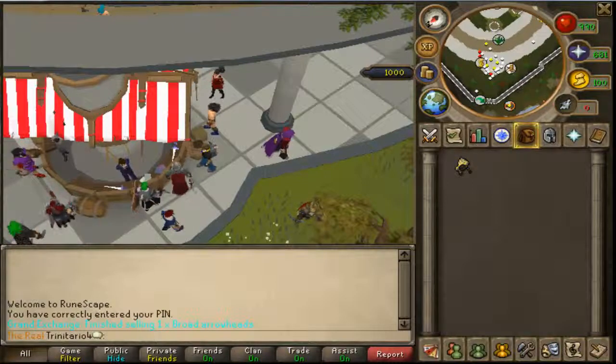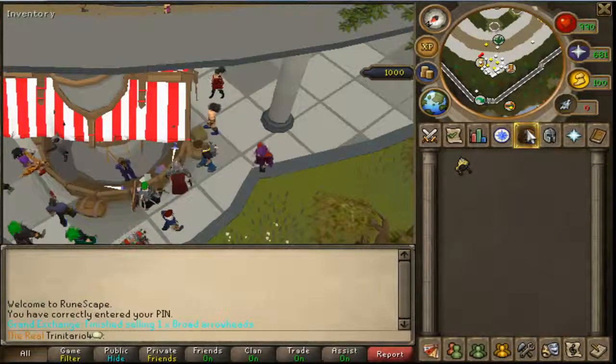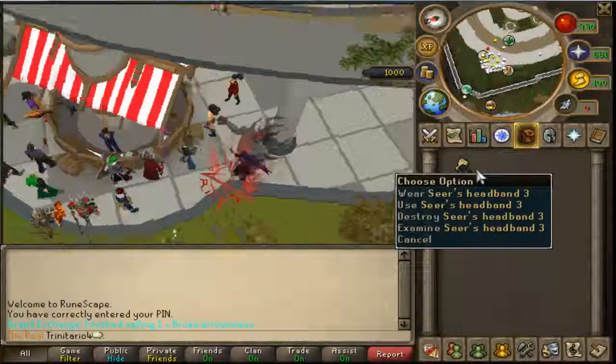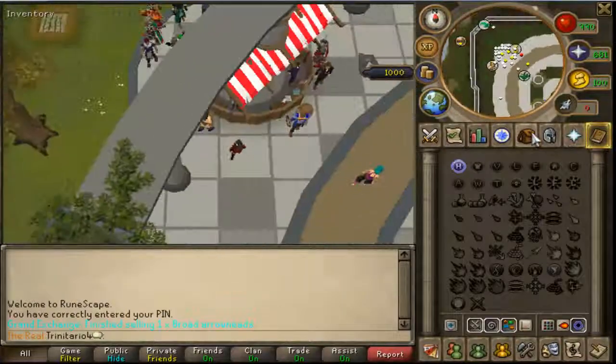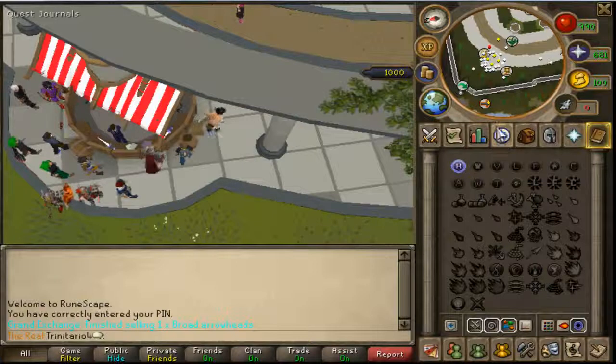First, make sure you are able to build or have done the quest to obtain the original Excalibur. Then make sure you have the requirement to do Seers' Tasks 3. After you do, you will have to come to Camelot and speak to the Lady of the Lake, so make sure before you even try to speak to the Lady of the Lake, you have your Seers' Tasks 3 done and you have done the quest for the Enchanted Excalibur.